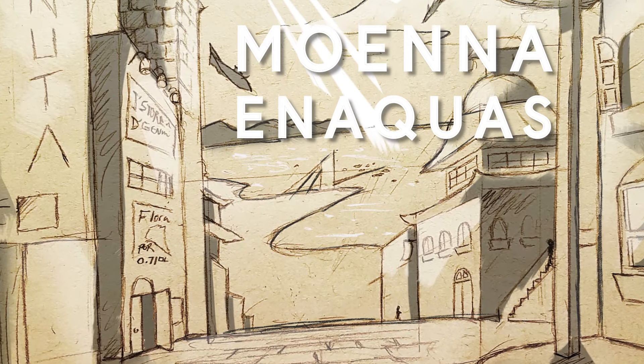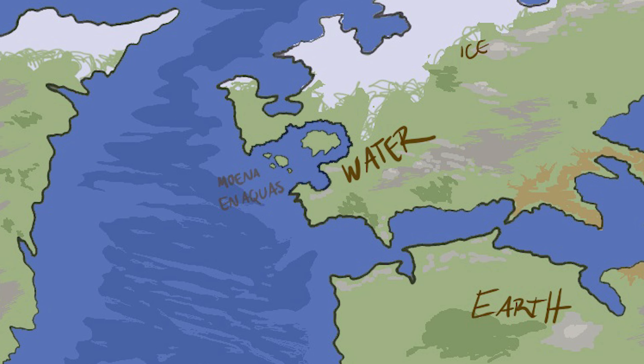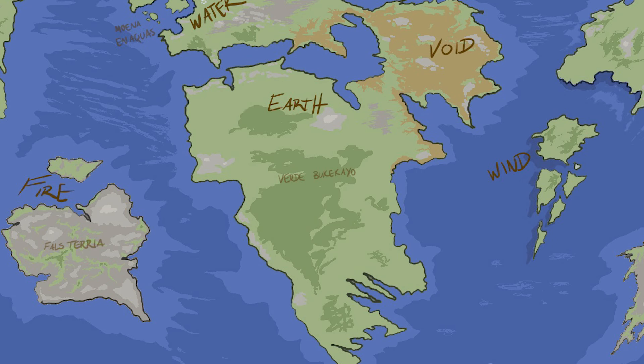Moenna and Aquas, or the City on the Water, exists by the westernmost coast of a supercontinent interconnected with two neighboring realms: Conjury to Shad, known for its Void-based magic, and Verde Buketkayo, known for its Earth-based magic.